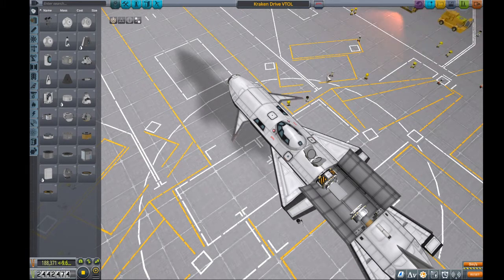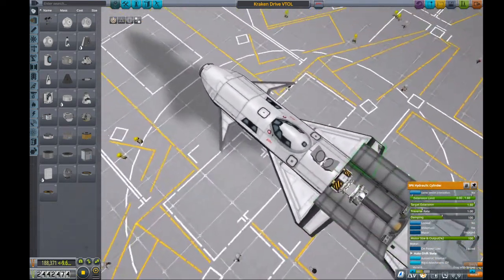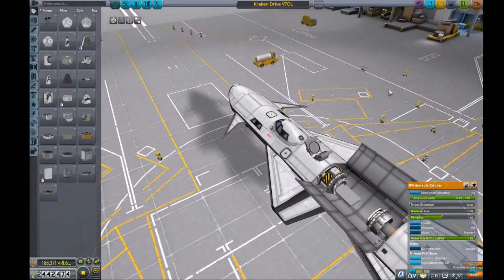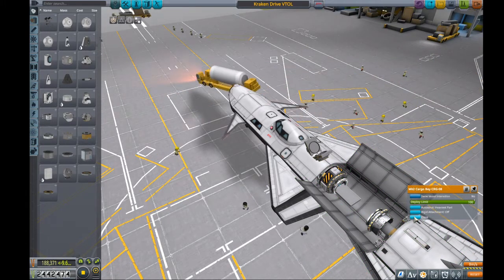The main differences between this and his iteration of this design, which I believe originated on Reddit — I can't recall the originator's name — is that we're using the larger of the two pistons from the DLC, and that we have assured that the maximum extension, 160, is not quite enough to allow these two ports to dock, which prevents any sort of snagging that was occurring in previous iterations. This does allow us to achieve significant impulse, so we can definitely get enough force to achieve orbit, or go wherever we want to go.